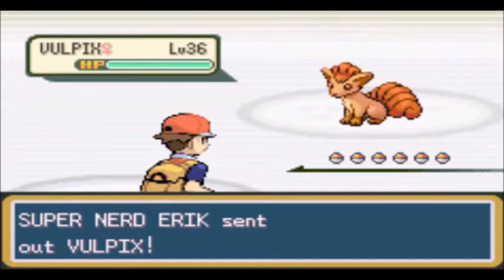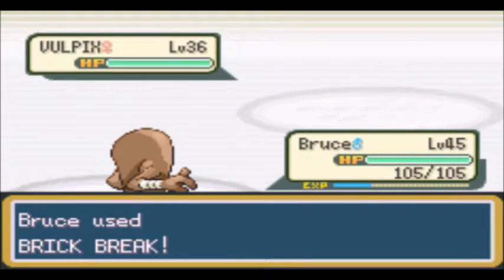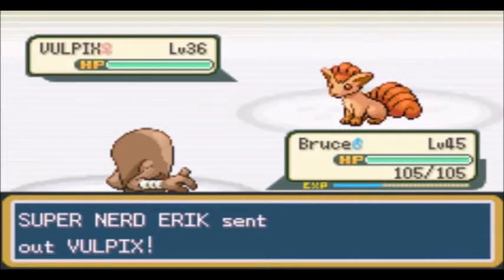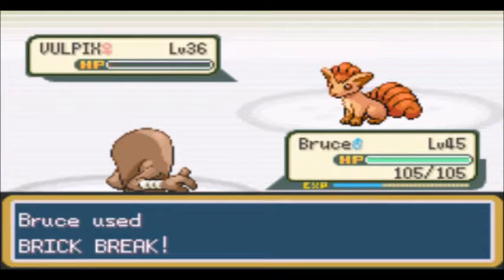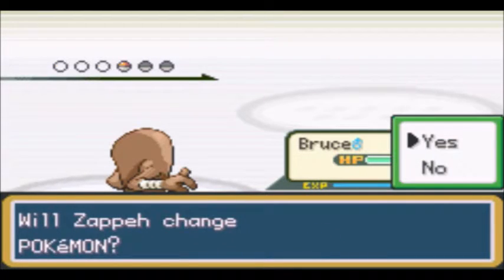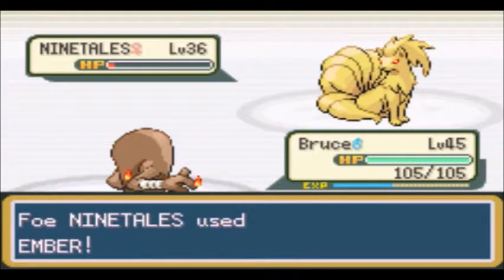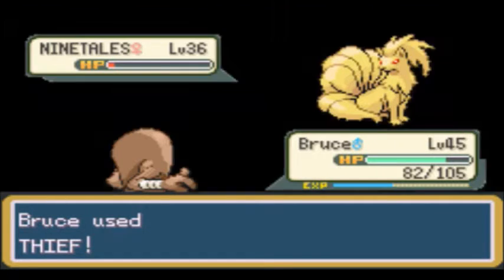First up, Vulpix — just going to go for another Brick Break. Another one's coming, we can just Brick Break again. And Ninetales — we'll Brick Break this, which we found out should knock it out as well. Well, I guess we just got a damage roll that first time. Ninetales is Quick Attacking.